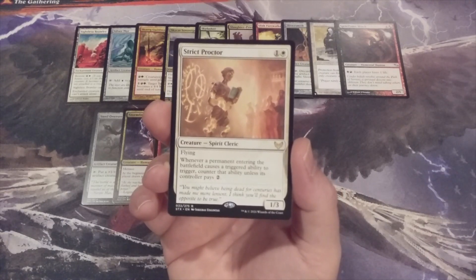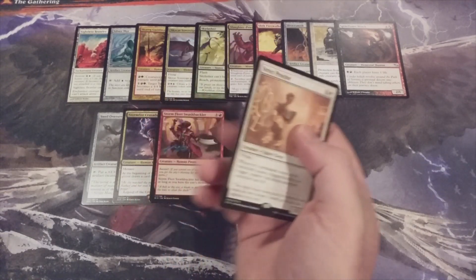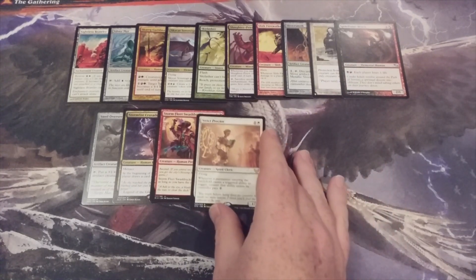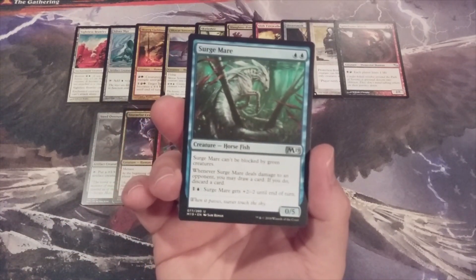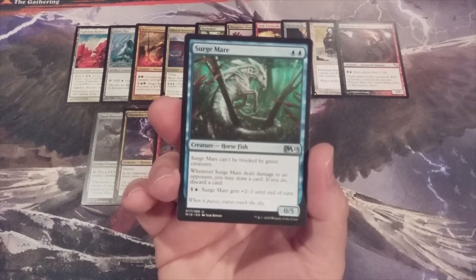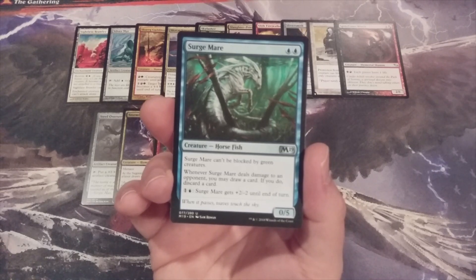This helps to drive one of the points of the cube home — not every creature in it is going to be uber-helpful or uber-powerful. As we reach the three-quarter mark of this video, creature number 15 — our first mono-blue addition — it is Surge Mare. It's a 0-5 horsefish, and it can't be blocked by green creatures.